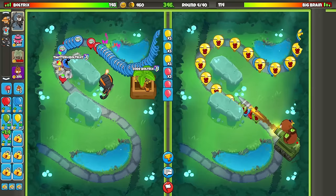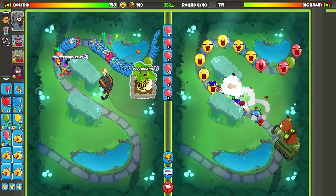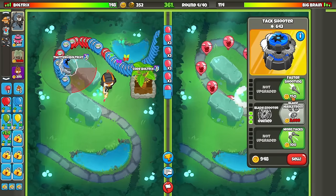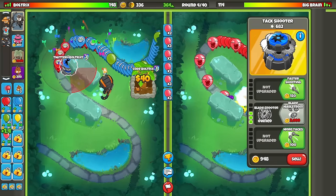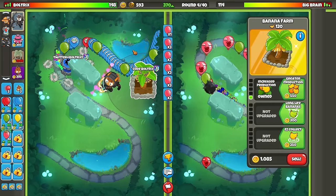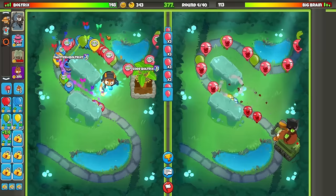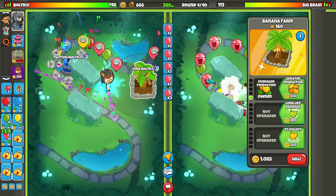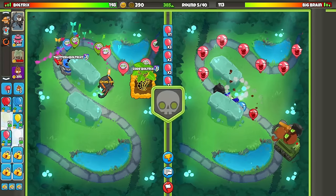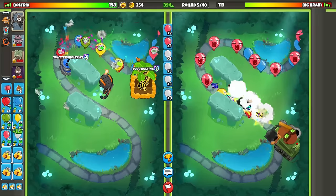We've got to watch out for round four Space Pinks — if he sends those, we'll most likely have to go for the Faster Shooting upgrade. For Space Whites and Space Blacks, you absolutely have got to upgrade twice on the top path to Even Faster Shooting, or else you won't be able to fully defend. We didn't need to use level three there — it's just to conserve lives. The cooldown on the level three ability is not very long.